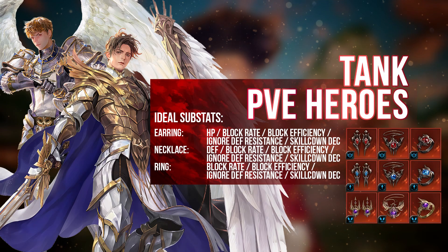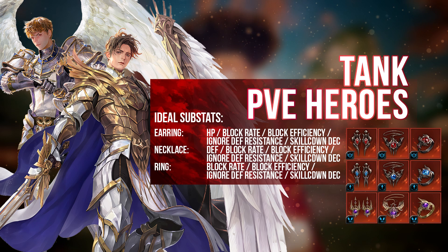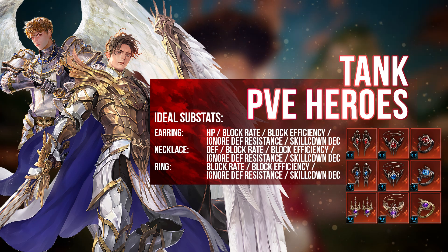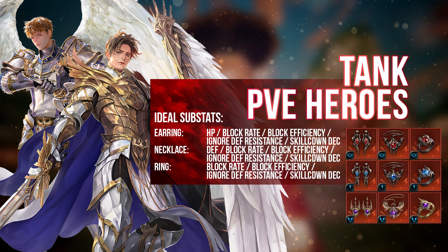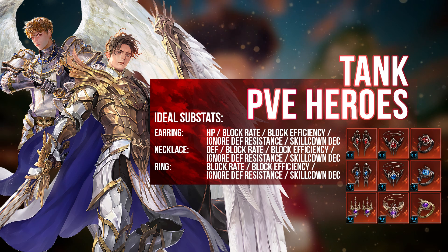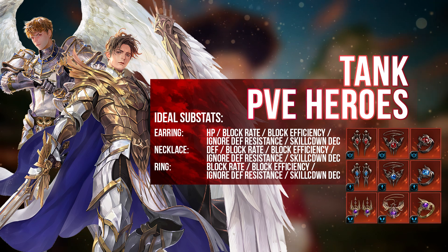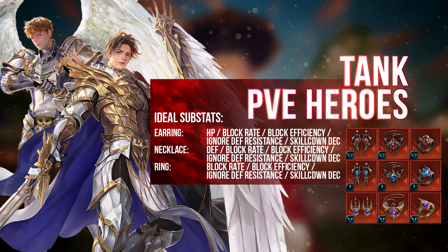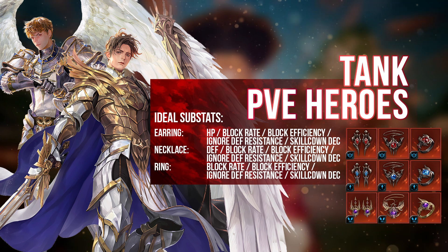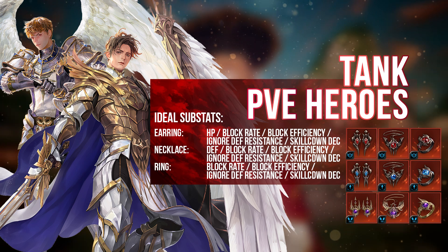For tank PvE heroes — you can use Cade as well — the idea is the same: you want defensive-related substats, and the accessories given to them should also complement that, using Revive, Rage (Immortality) and Indomitable to allow them to receive less damage. Compared to the PvP tank slide, I've taken out the Lethargy accessory and the Archpriest set because these don't really matter in PvE. So it really depends on where the hero is used, and with that purpose in mind, you should gear them appropriately with the right accessories and the right substats.